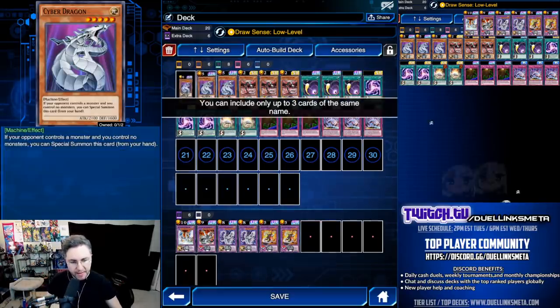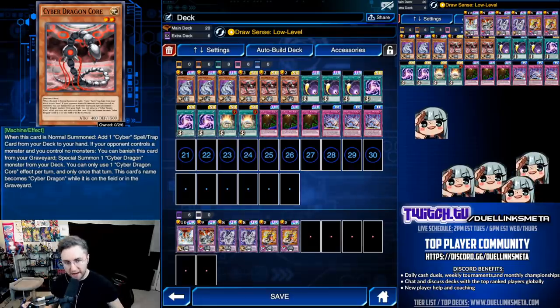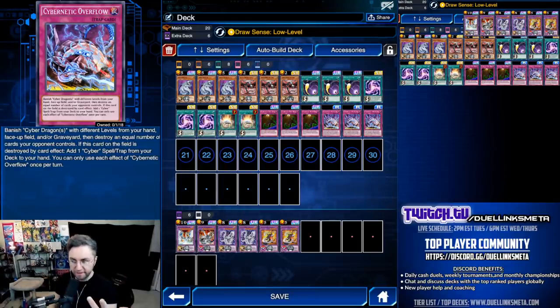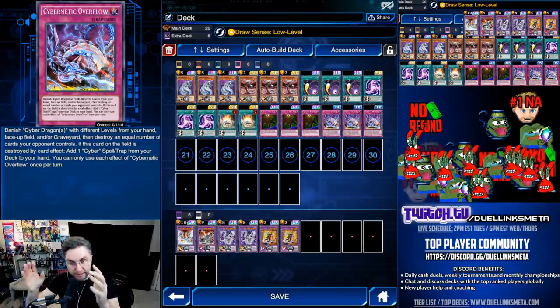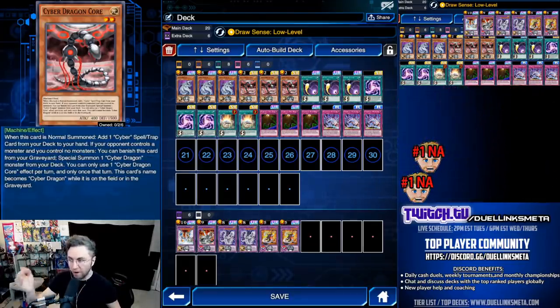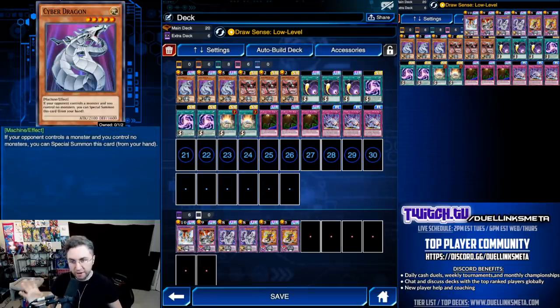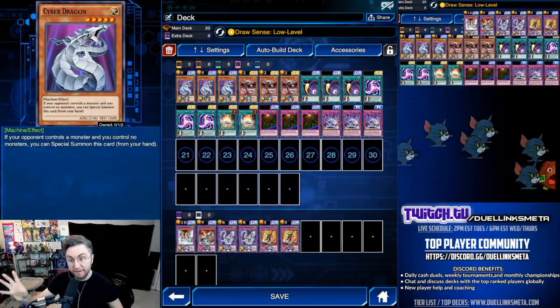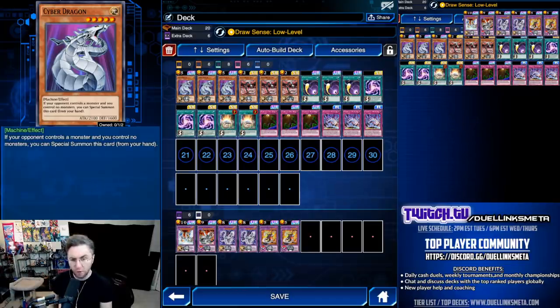Why is it relevant to be a Cyber Dragon in the grave? Cybernetic Overflow uses your hand, field, or graveyard to banish, then destroys an equal amount of cards on the field. It also does not target, so your opponent has no idea what you're banishing or even how many cards you're going to destroy — it just happens. With Core in the graveyard you can use it, but with Core in the hand you cannot. That's another great benefit of actual Cyber Dragon — while in the hand you could use it with your Overflow. So there are many benefits to playing multiple Cyber Dragons.